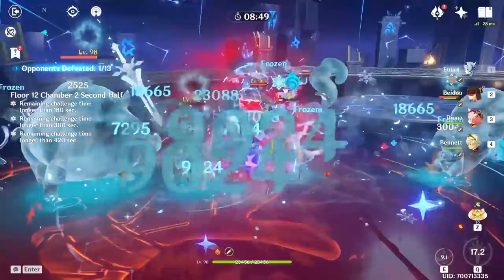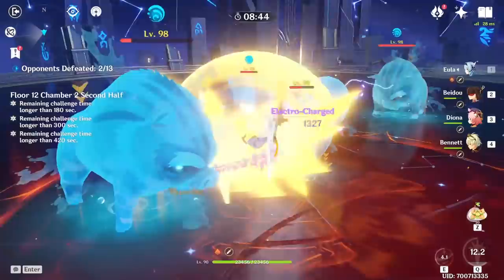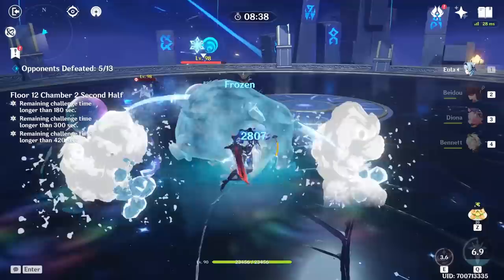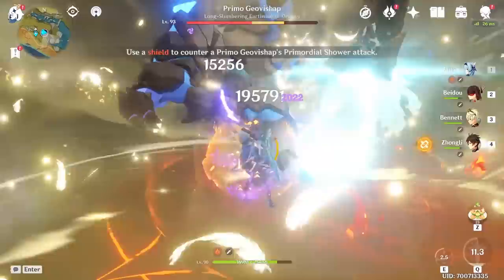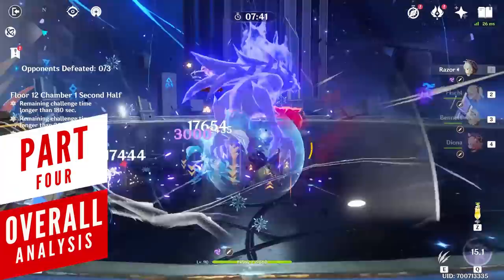There are many different teams you can build, and it really comes down to the challenge you're facing, as we've seen with the Spiral Abyss or events like the Energy Amplifier where being too rigid with a team comp won't help unless you start improvising. What's great about Eula is that she's a physical damage dealer, so more or less anything gets destroyed by her — it's just a matter of how often you can apply Superconduct or maintain team buffs.